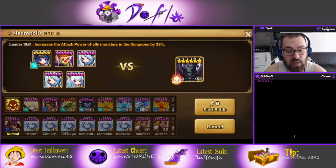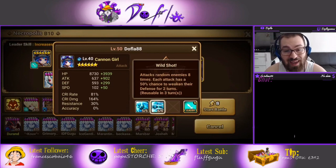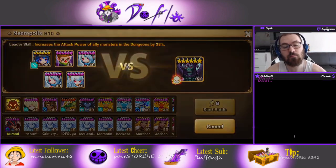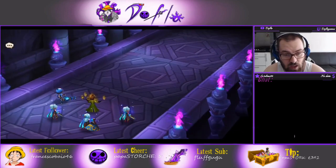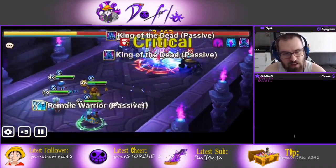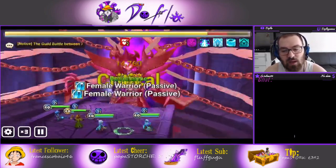For Necro I use the water cannon girl unawakened - don't awaken her because skill 1 hits the boss twice awakened, but unawakened skill 1 hits three times and skill 2 hits the boss eight times, so it's not worth awakening. I run Lucien, water twins - this team works really really well for Necro unless Lucien's AI goes crazy or you miss a lot of defense break with Sabrina. It's very reliable; I've barely failed with this team.